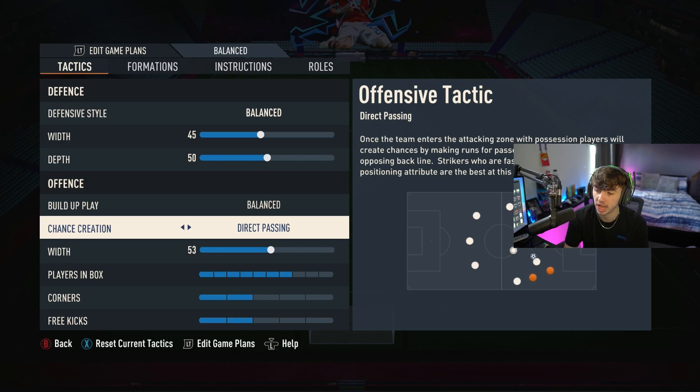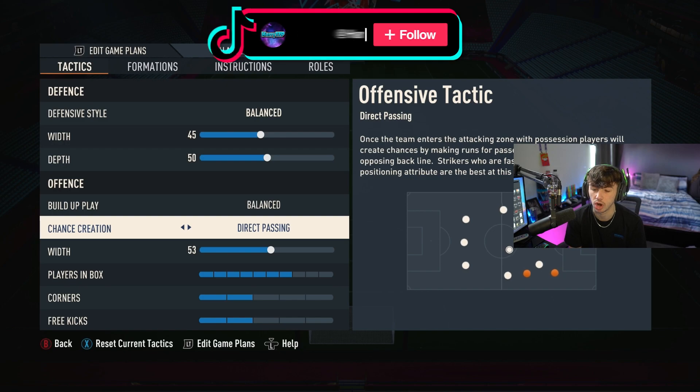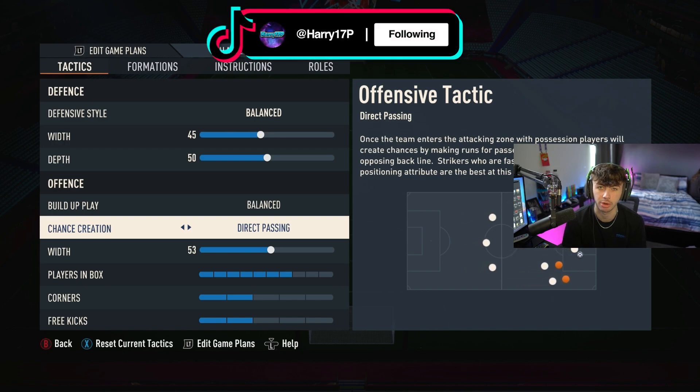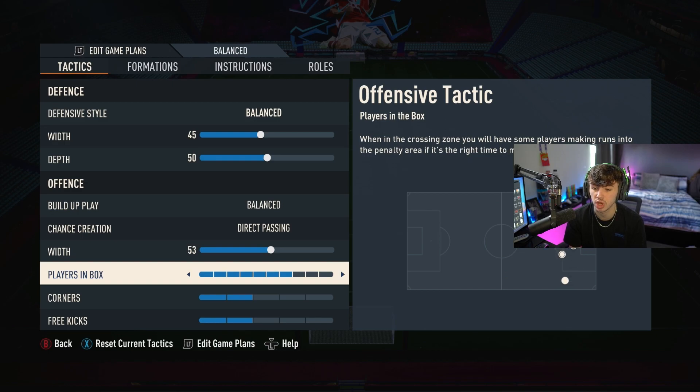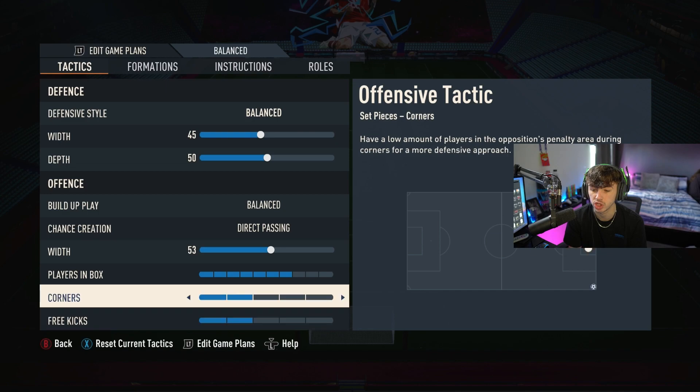I like the way direct passing plays — I've been messing around with this since coming back to FIFA recently. Direct passing definitely feels the best; there's good build-up play and players make nice runs with plenty of options when you're on the ball. Width for chance creation is set to about 53, players in the box brought up so three aren't selected, and corners and free kicks are set to two.